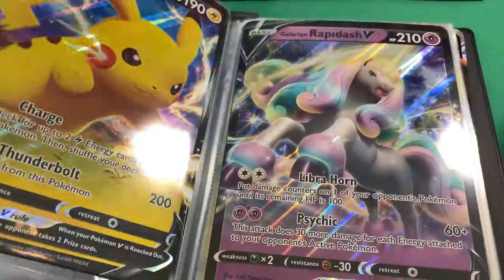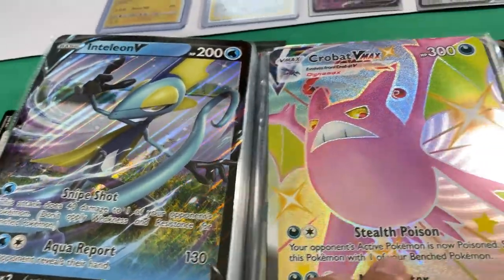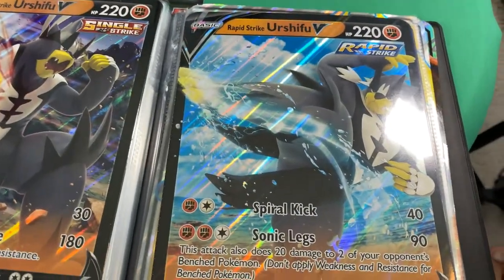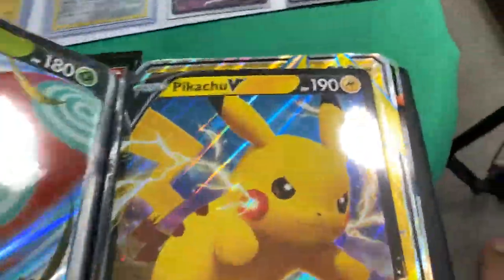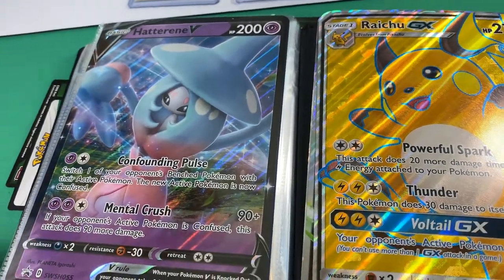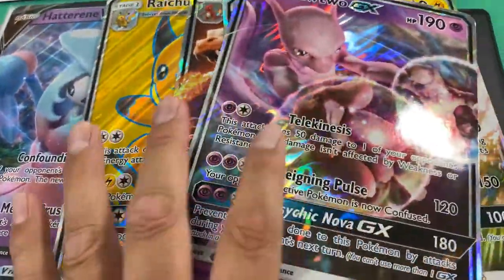We have Alakazam — he fits in there. Let me show you guys: we got Pikachu, Rapidash, Crobat V-Max (that one's shiny), Urshifu Single Strike and Rapid Strike (the blue one), Orbeetle, two Pikachus, Hatterene — she throws hats — Raichu, Charizard, another Pikachu, and Mewtwo. These are the ones that don't fit in the book — our jumbo cards. And oh, the promo cards, we forgot about the promo cards!